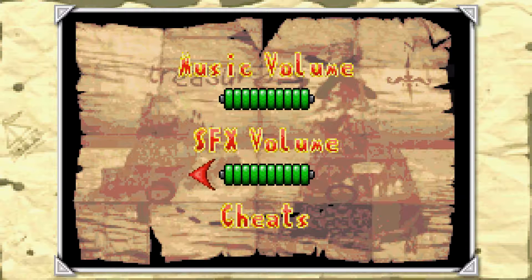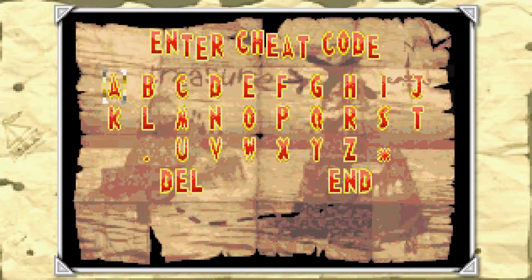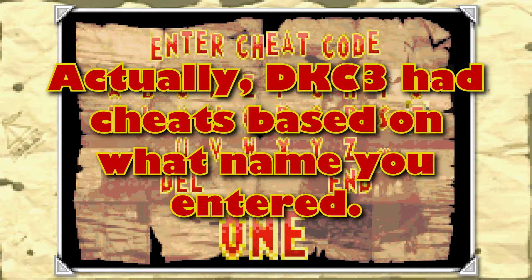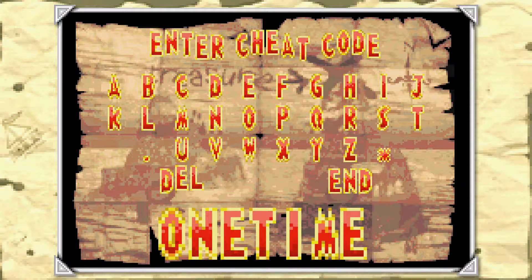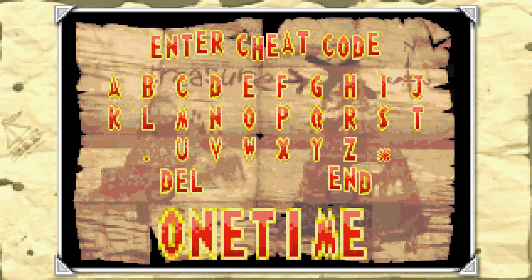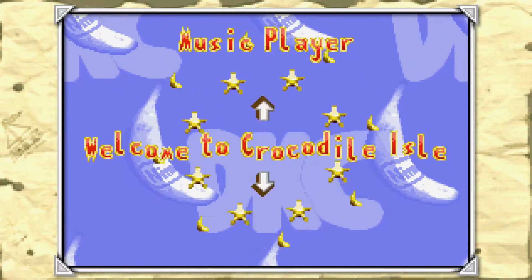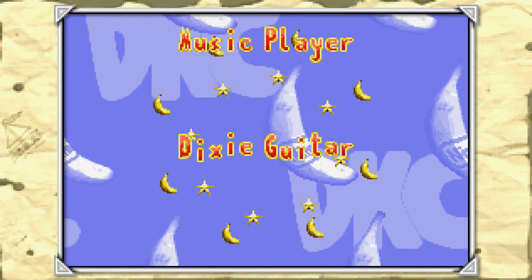The cheat codes are a little different from before. In the first game and previous games they were always button combinations you'd hold, but now there are actual codes you can enter. One of my favorites - and I'm not going to show off all the codes - gives you a music player, a sound test containing all the tracks in the game, including at least one unused one.